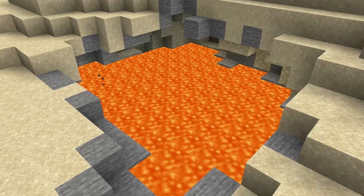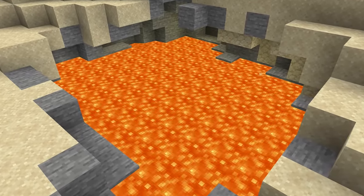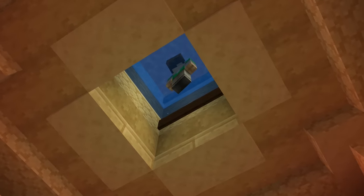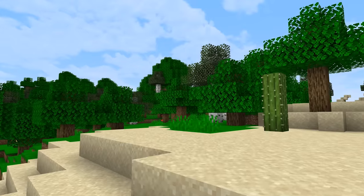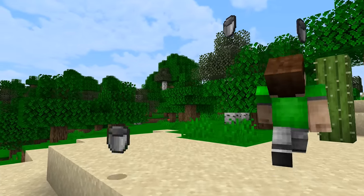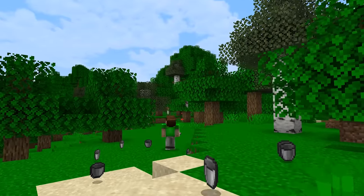The first trick we're going to try is one of the oldest in the book, but it still holds up to this day, purely because it can be very dangerous to find and enter. This entrance is going to require a few buckets, so make sure you gather as much iron as possible to smelt.